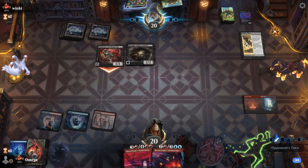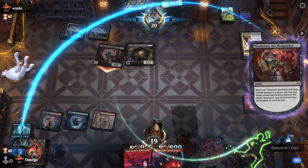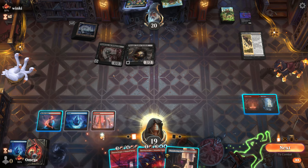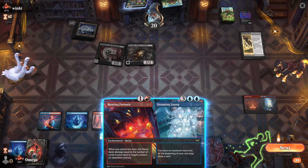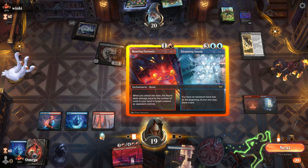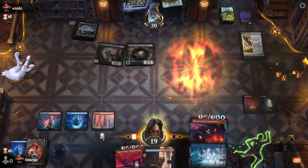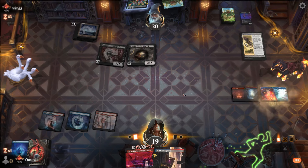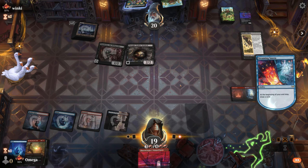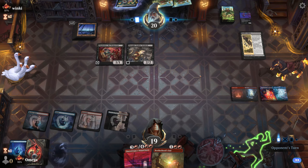I think we should attack. We should go for the Sauna, right? That means on the next turn we can start killing stuff. I honestly think it's so worth it, and we also surveilled so we know what's coming. This is the card we were talking about, and with two cards a turn, Bandit Talent won't hit us.